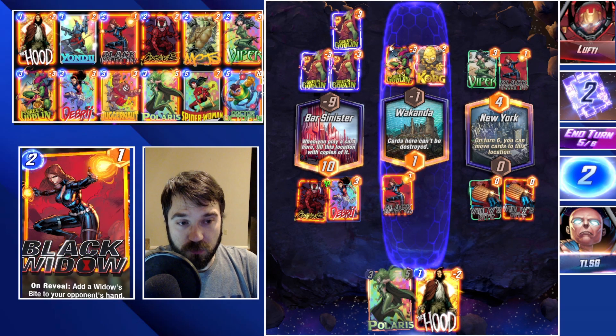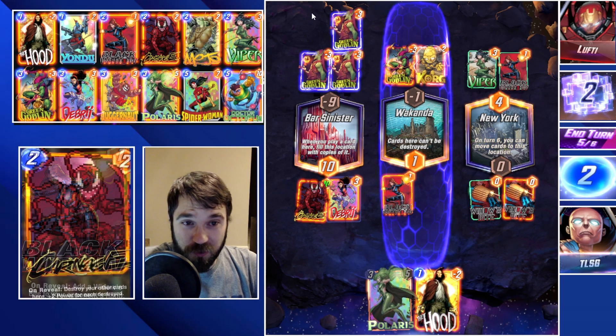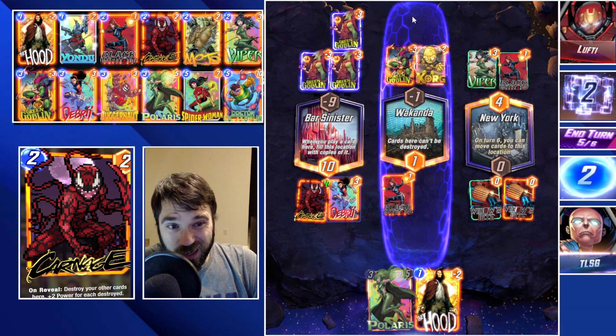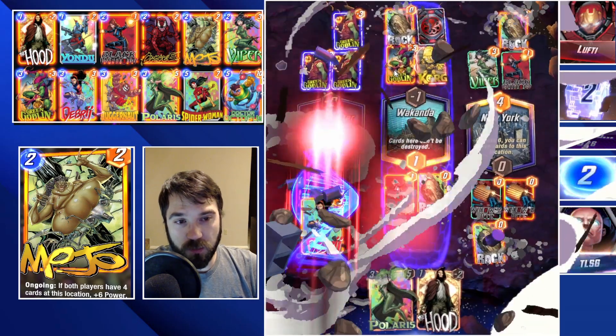We're going to go with the Debris play — that is going to send three Debris rocks onto the board, filling up here, here, here, and here. We're operating under the impression that they won't overcome this negative nine power, and if we get lucky and they don't play in Wakanda, we have a two-point lead. It would take three points here to win it.